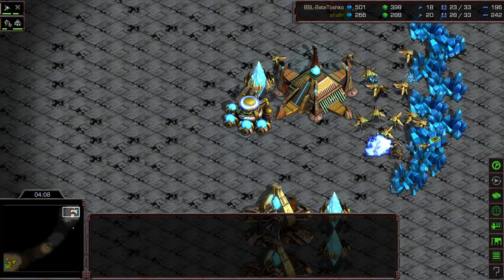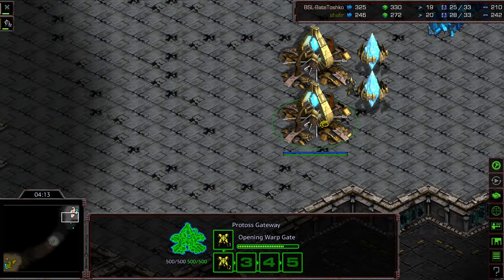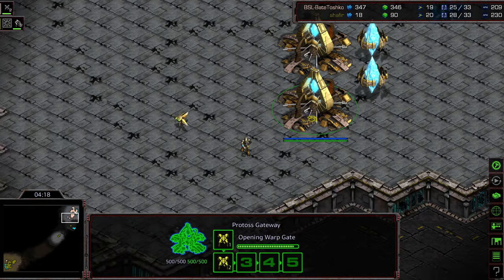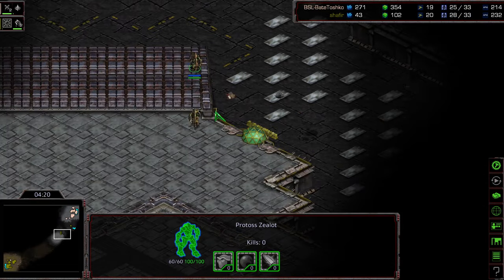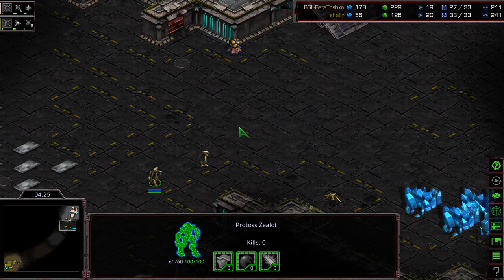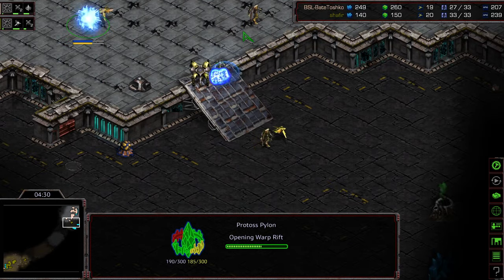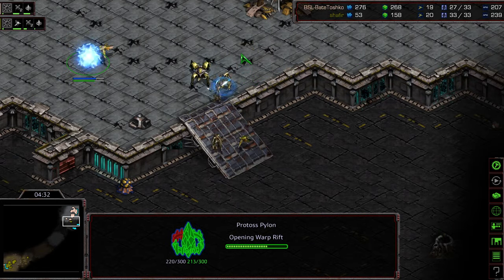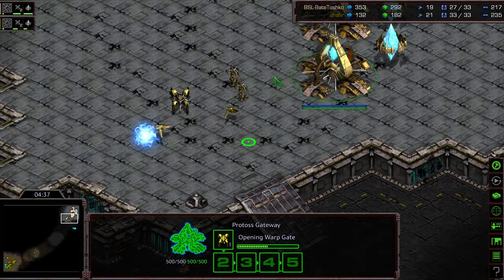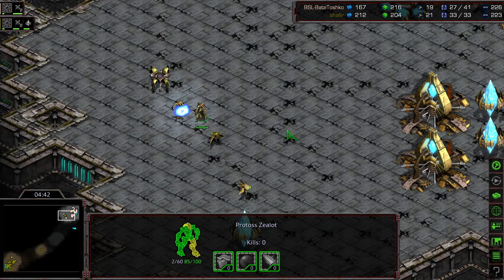One probe down, two probe down. Finally that zealot getting taken care of, but that is gonna give Shafir a little bit of a superior economy — kind of a slight edge. He has more zealots nearby, but now the dragoons are starting to pour out from Bate. Two zealots making their way back across, they're gonna try to push their way up the ramp. You can see this is exactly what you want to do: split units, move them away from your probe line, allow additional units to spawn, then deal with what's left.